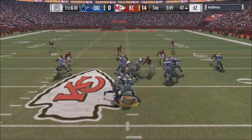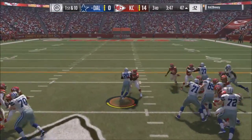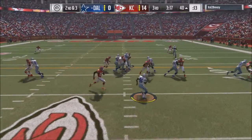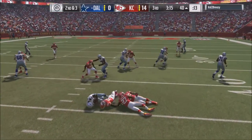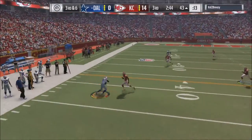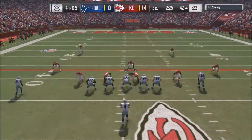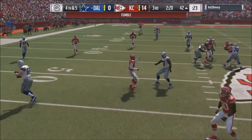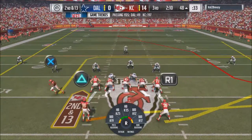Now we're up by two scores. He runs the wildcat and it works — it's working for him, I don't get it; it never works for me. Well, now it's not working because Alfred Morris got tackled in the backfield. He throws it conservative, the receiver falls short of the first down marker, and there's a fumble. So it's automatically our ball no matter who picks it up.